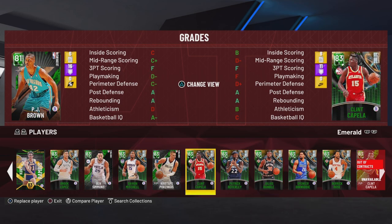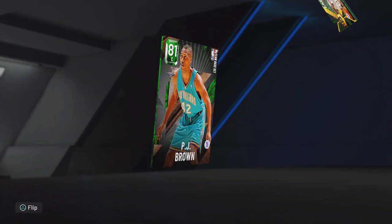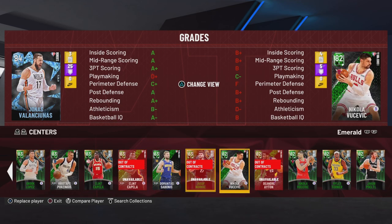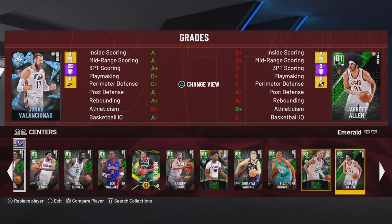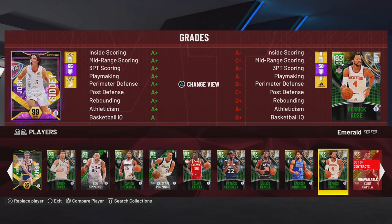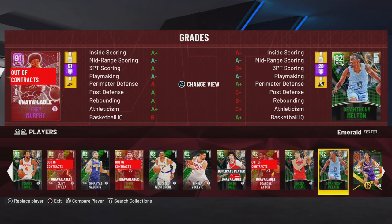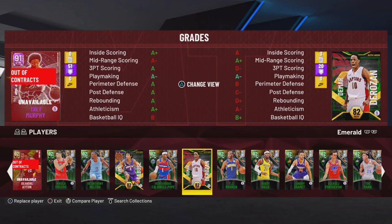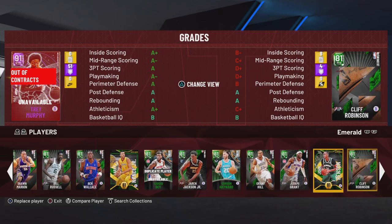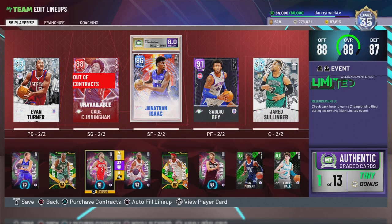I'm probably not gonna play the emeralds too much. I can see Lonzo playing for sure because Lonzo is nice, and Luca. Aaron Brooks can shoot it pretty well — put Aaron Brooks in there. I need a center — we got Sengun, put him in there, so it's a zero gravity party for the emeralds. I'll go with Ja.